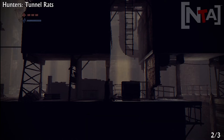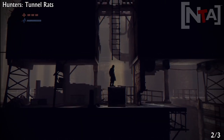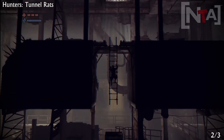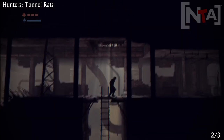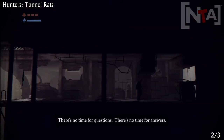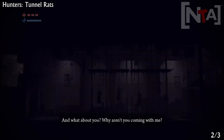The next one is when you climb the ladder and you'll see the rat guy again and he'll start talking to you. You can either ignore him or just listen to what he has to say — it's up to you. So after that, you want to run through here and crouch across.